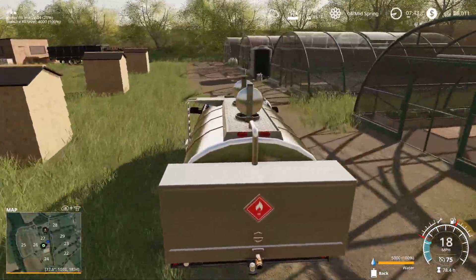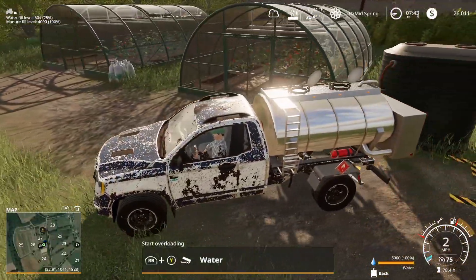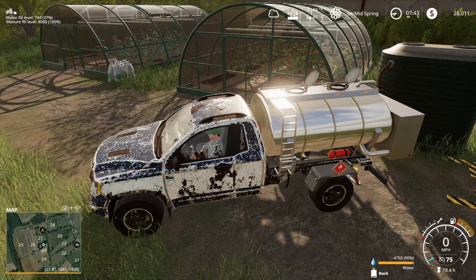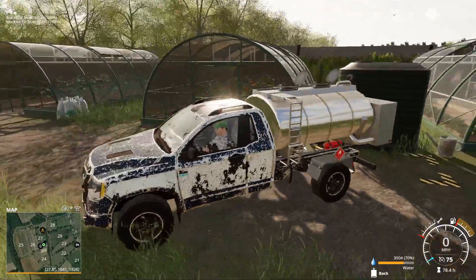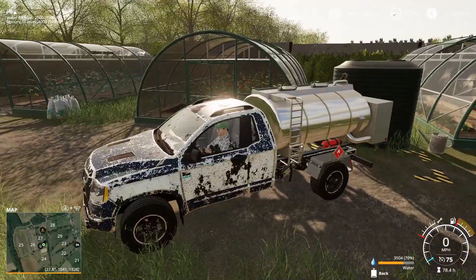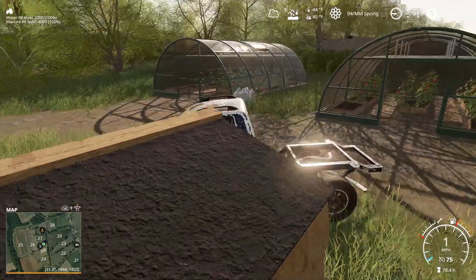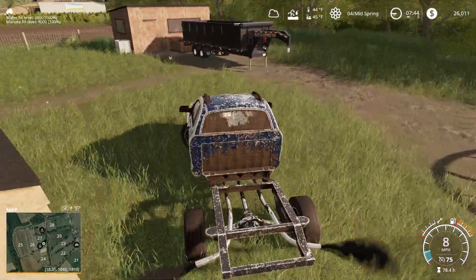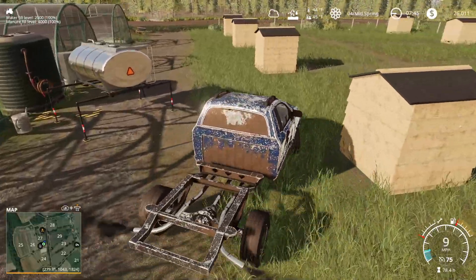We opened the cover - we're at 25% so it definitely needs some water. There we go. It'll take about 70% - not too bad. We'll drop this off right here since we don't need it for anything else. Now we need to get back to the farm, get the fertilizer spreader, and get some fertilizer on the canola field.